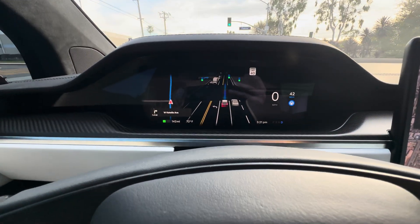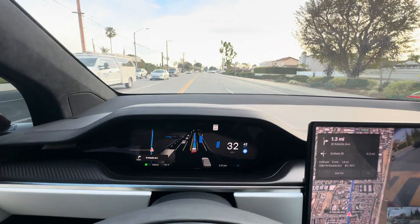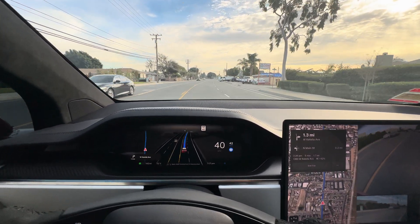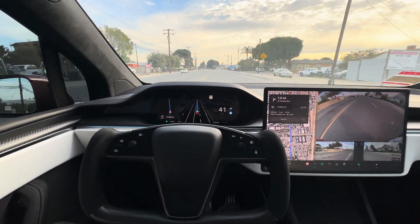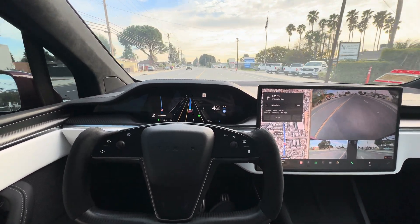Just to show you the visualization — it still shows the truck. There's a truck backing up on the main street there, so it's just going to pass that truck. There's enough space. Sometimes it freaks out in the previous version and just stops until that truck is clear of its path.